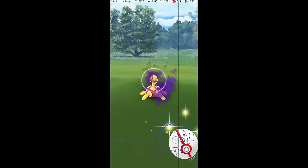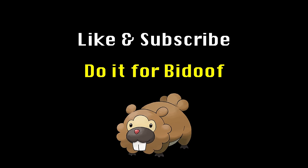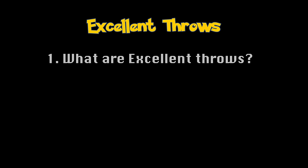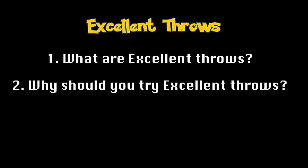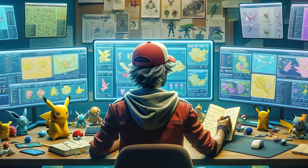I've included chapter markers so you can skip to the sections that interest you the most, but it's better for my metrics if you just watch the whole thing. First, to get everyone on the same page, we'll briefly talk about Excellent Throws and, at a surface level, how you get them. Then we'll dive into why you should aim for Excellent Throws — a detailed analysis of the concrete benefits. Finally, we'll discuss Excellent Throw technique and a path all the way from beginner to mastery, including how to use this channel to accelerate your progress.